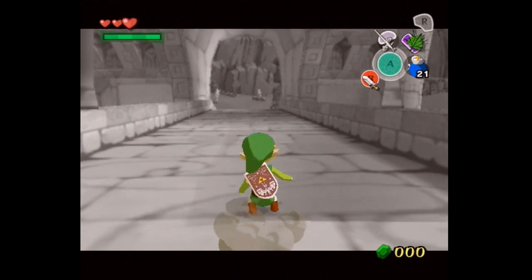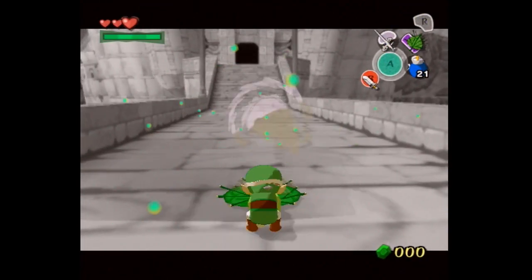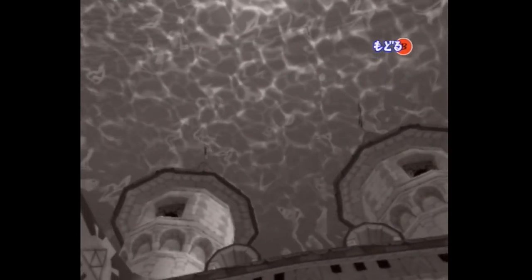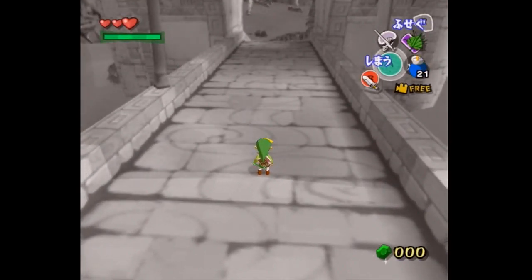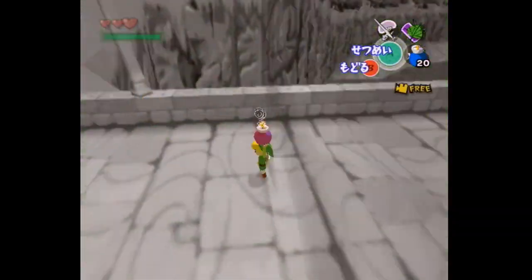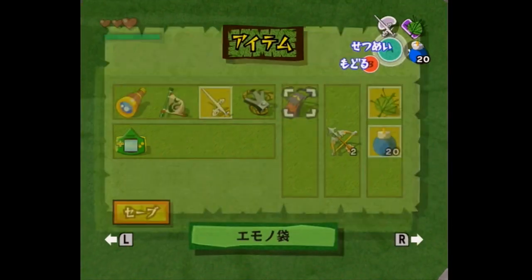It is somewhat of a complicated setup, but this method requires us to be in a very specific position, have a very specific angle, and drop a bomb behind us on a very specific frame of Link's animation. Once we get everything set up we just drop a bomb behind us and Link gets pushed through the barrier, because the displacement when the bomb is dropped on top of Link is enough to successfully clip us past the barrier.